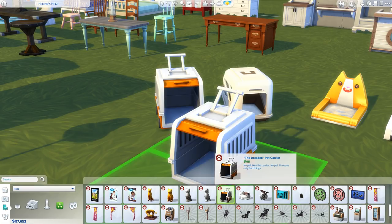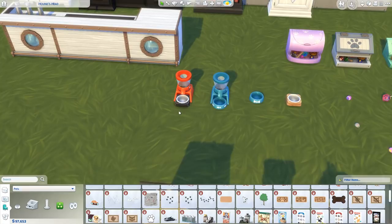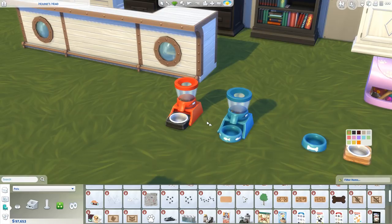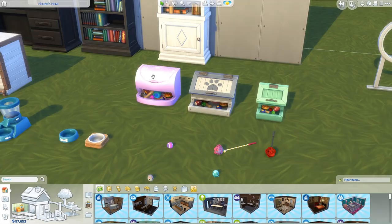And then we've got the dreaded pet carrier — I'm not really sure if you can put pets in that. I think this shows up when you go to adopt a pet and they sort of just spawn. We're just doing an item overview right now. We'll go through the other pet stuff — the regular pet bowls right here, a bunch of different colors to match your pet's personality. They've got little fishies on them for cats, and dog bones. There's a nicer wooden one as well. And then we've got the automatic pet feeder where you can set a schedule time.